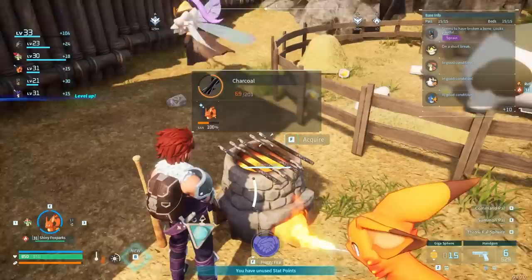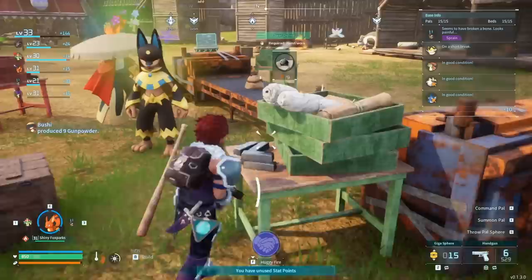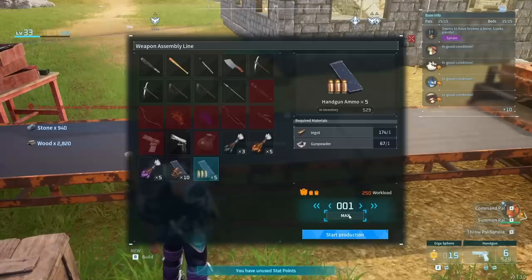69 charcoal - we're going to turn that into gunpowder, maximum quantity. We don't have much sulfur, but they're so fast at this. I need my baseball bats. They can only do one baseball bat at a time, which makes sense because you can only hold one. I'm going to cancel that - we need a better thing like ammo. Maximum more production - that's another 350 ammo.